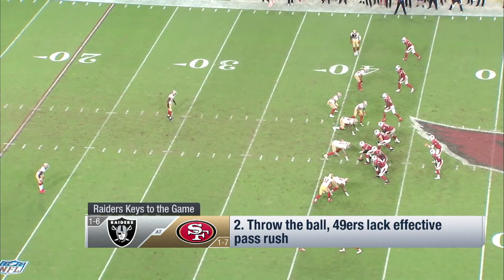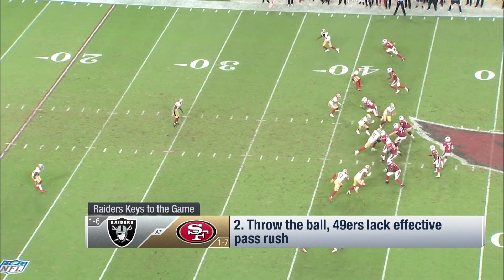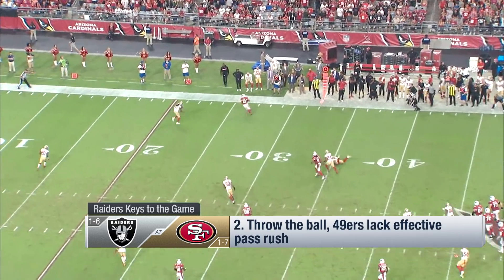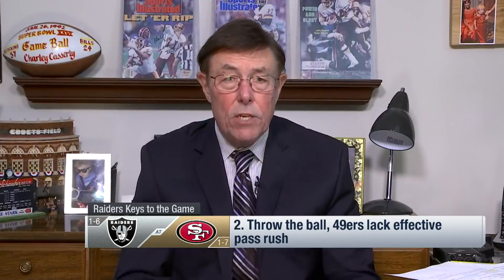Now the veteran Richard Sherman at the top of the screen — he got targeted many times on Sunday and was beaten. Watch him in zone: does not come back quickly and doesn't react quickly. He's a long strider who has trouble changing direction and has lost a step in my opinion. Target Sherman. Going right at Richard Sherman — Charlie Casserly's keys to the game for Thursday, week nine: the Raiders and the Niners in Santa Clara. Thank you, Charlie.